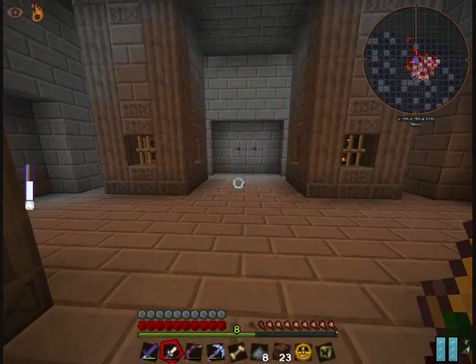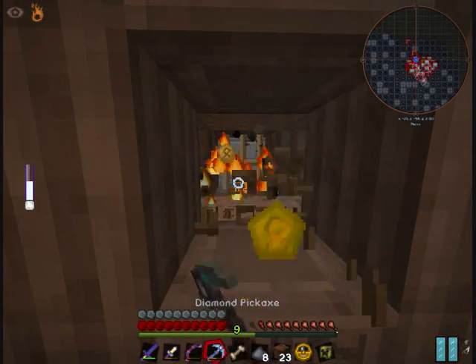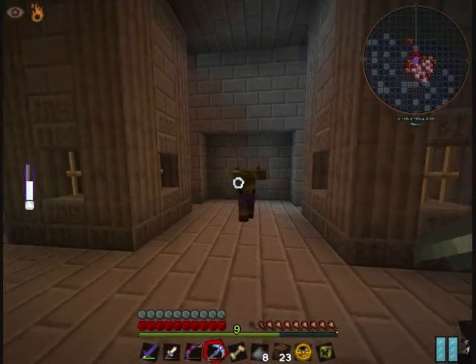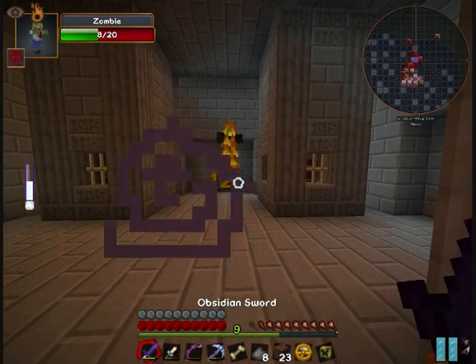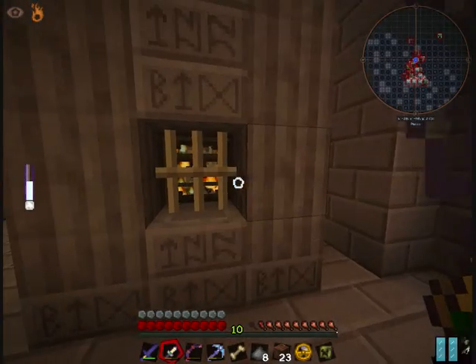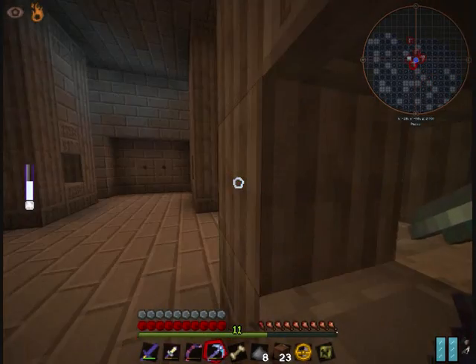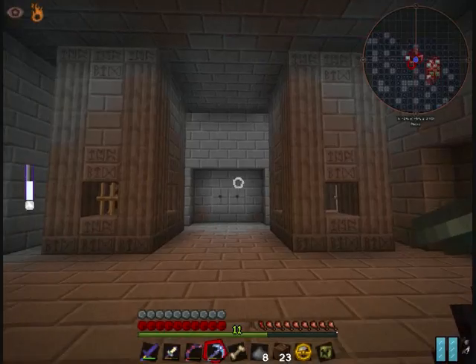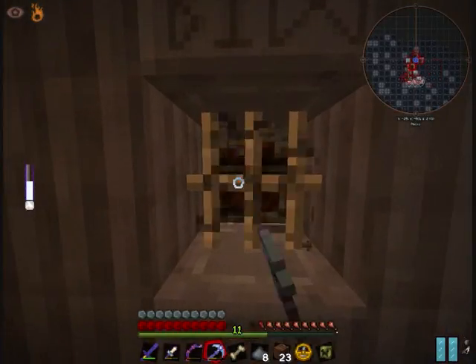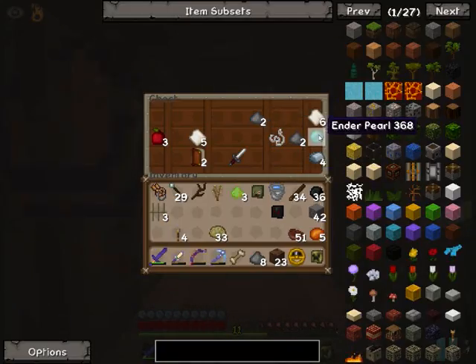There it is. Okay. Let's destroy these spawners. The other one is here — destroy it. Okay, let's check what the chest has. Nice stuff. I will take the coal. This can come as well.